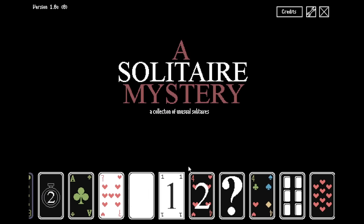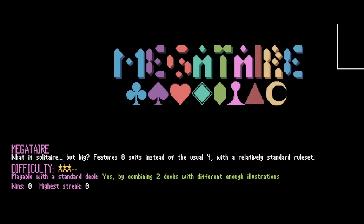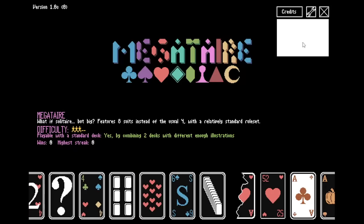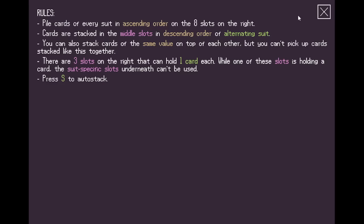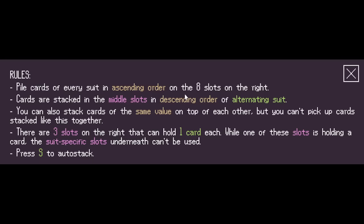Imagine having high scores in Solitaire. Mega-Tare — what if Solitaire, but big? Eight suits instead of the usual four. You couldn't get it playable with a standard deck, but by combining two decks with different illustrations. I can't say I'd recommend shuffling two full decks into each other — it gets quite spaghetti fast. Let's see what this is.